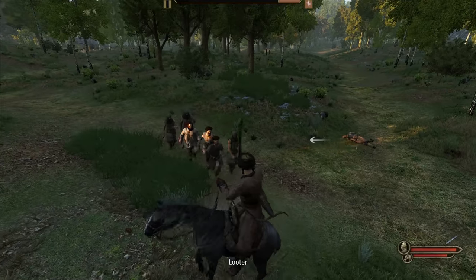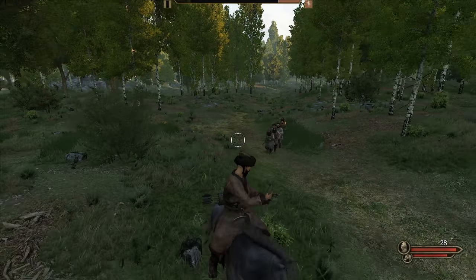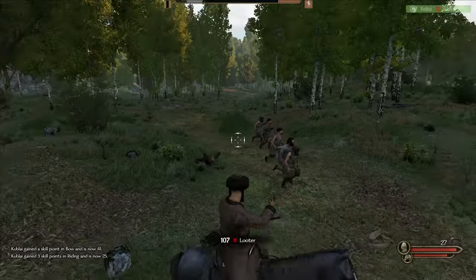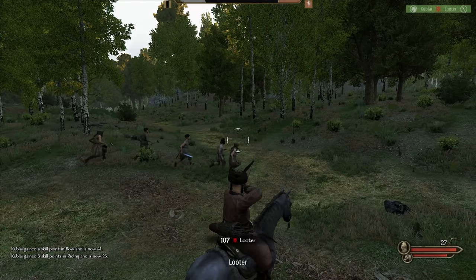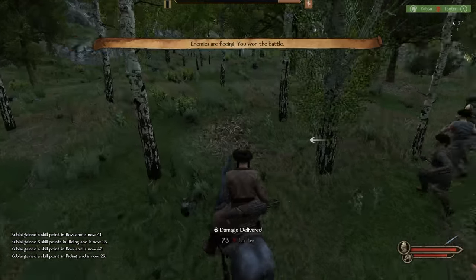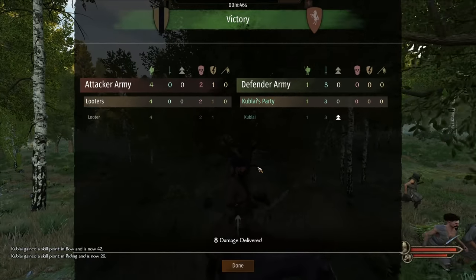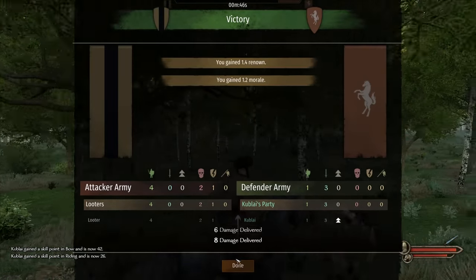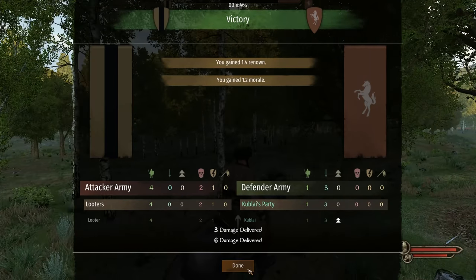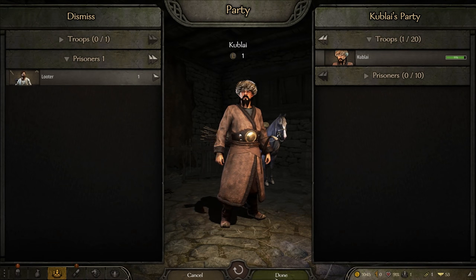Take this - nope, could have worked out a bit better. Maybe I should get a polearm. Let's just shoot some people - let's thin down the herd a bit. They're running away, never mind. That's what you get if you mess with the warrior. Victory! So much easier using a horse than running around on foot. I've got to say, my horse is pretty slow though. I probably need to look for a better one.